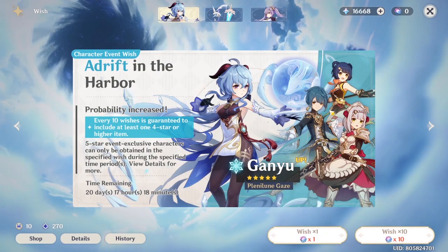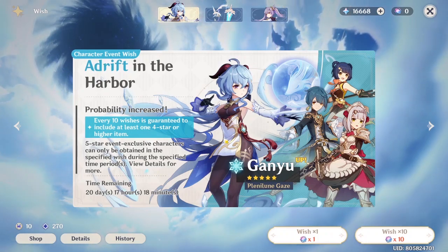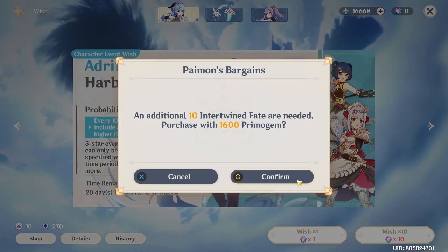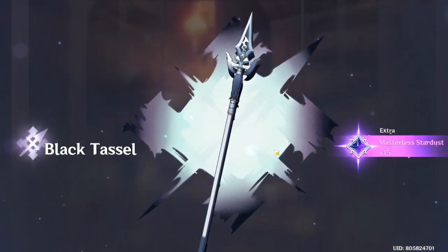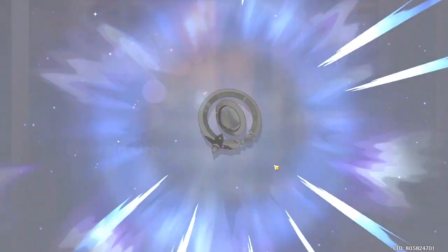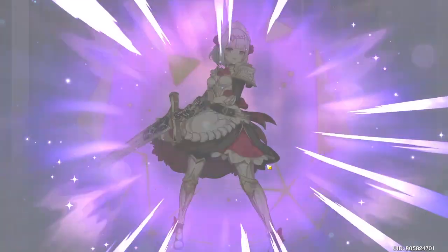We're at the 14th batch and I still don't have Ganyu. My friends got her before this point, so this is already beyond the odds. Let's go — Ganyu come on! No Ganyu again. It's okay, I have a lot of currency left, but I wish I could get her faster. We got Noelle again...